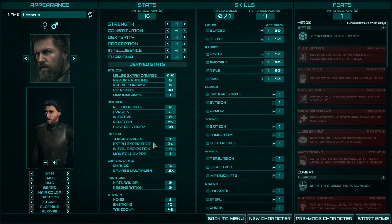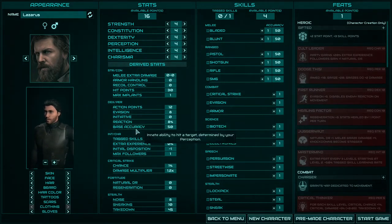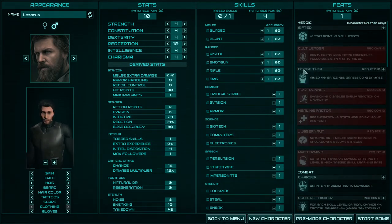Dexterity and Perception are more for stealth-type players and for shooting. They give you action points, evasion, initiative, reaction, and increase your accuracy. And we have a very interesting heroic feat: Dodge This — just incredible, look at those stats. So if you're planning to play a stealth kind of character, invest in this.